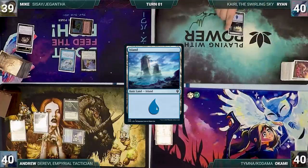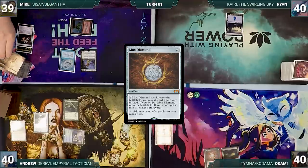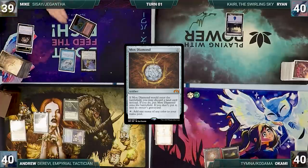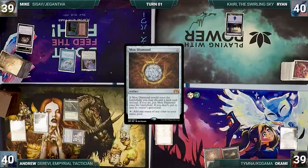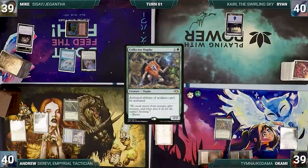Ryan draws and plays an Island, then passes. Okami draws and plays a Nurturing Peatland. He casts a Mox Diamond — Remora triggers and Mike draws — Diamond resolves and Okami discards an Overgrown Tomb. He taps his Peatland to help cast Collector Ouphe. This changes a lot of players' game plans suddenly and Okami ends his turn.